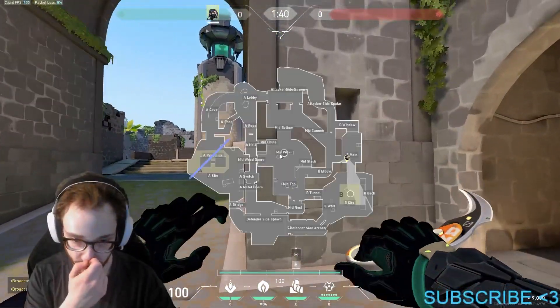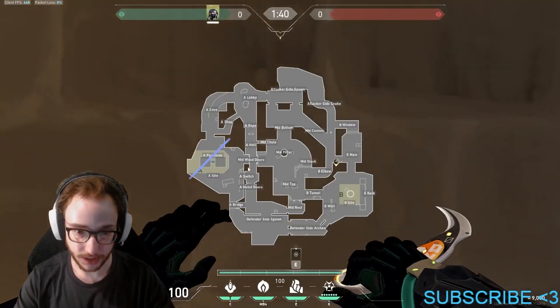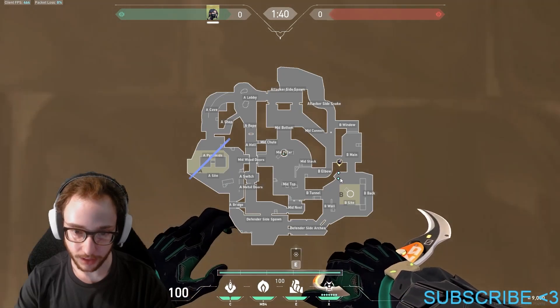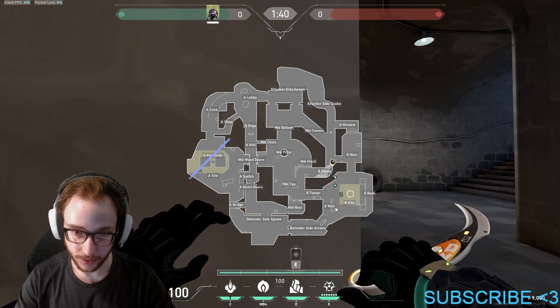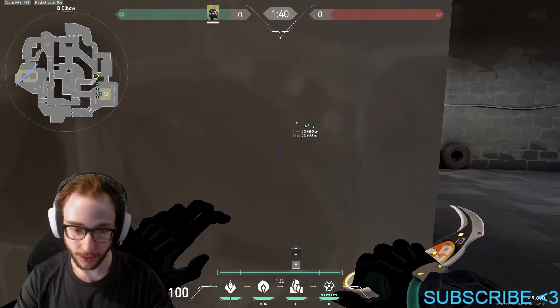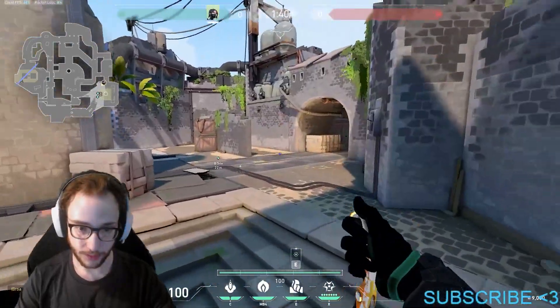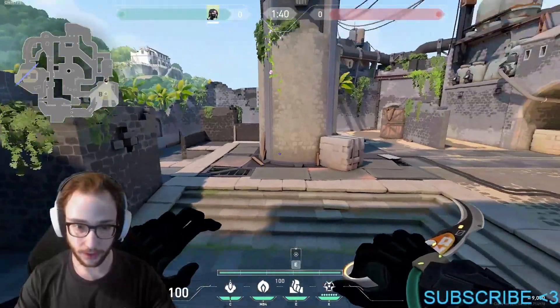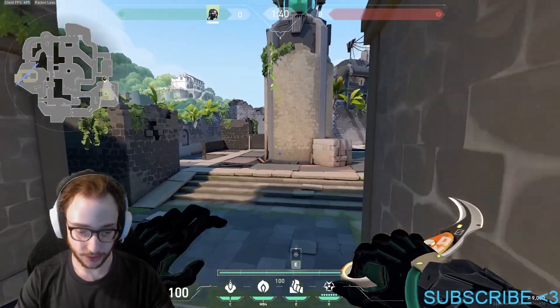Now for B site, if you want an attacking wall, the most common placement is splitting the area — probably further over so you don't have to worry about someone hiding in the cubby. This allows your team to take the area and focus on fighting site without worrying about getting killed from mid or spawn.